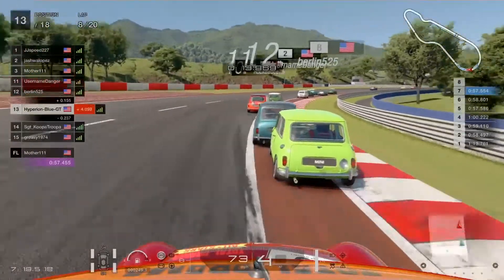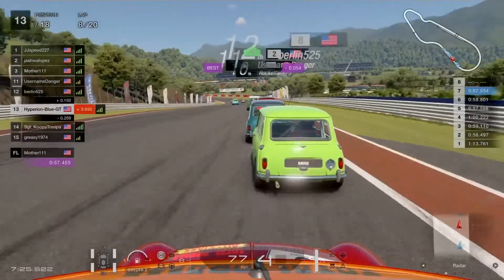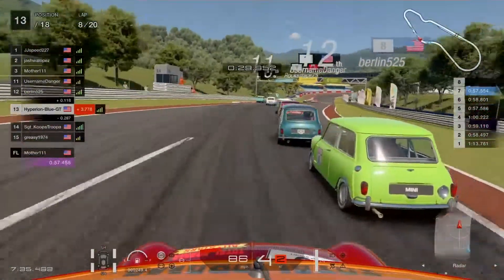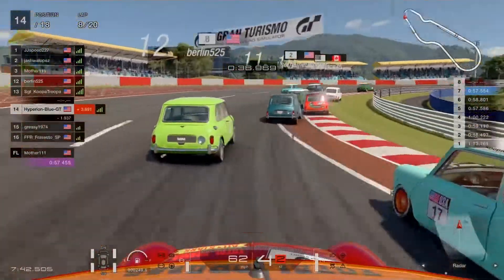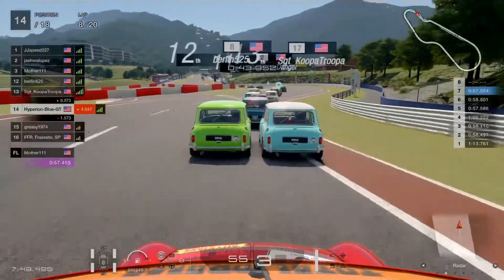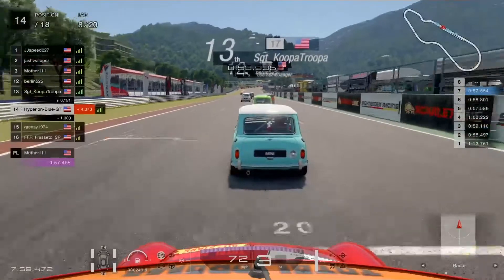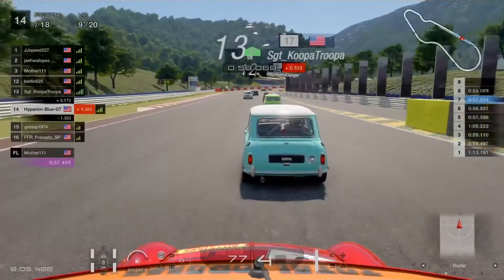Need to take a good single overtake lineup — one formation without double side-by-side into any turns. Through turn two and turn three in sector two, then into the dirt sector at turn four. Several drivers are going for overtake passes. Crowded company is going into turn five. Sergeant Koopa Troopa is taking 13th place while I'm in 14th — still trying to work harder without making mistakes during the competition.